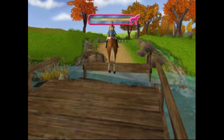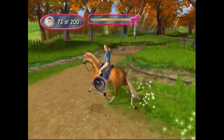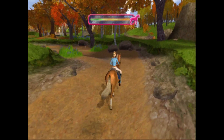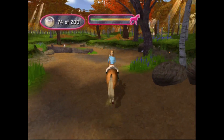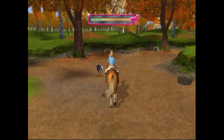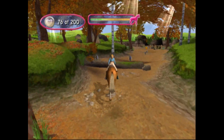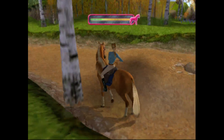Got to make this jump right here, so we need to gallop first. Great job — we jumped over the broken bridge. And of course here are some jumps we've got to do, and some logs we have to go underneath too. Got that coin.